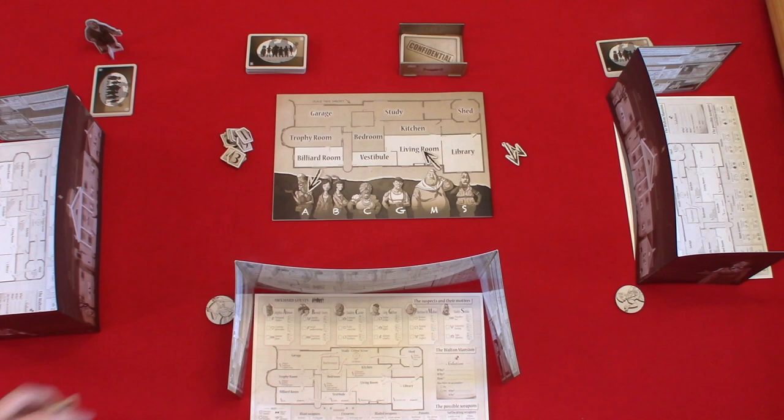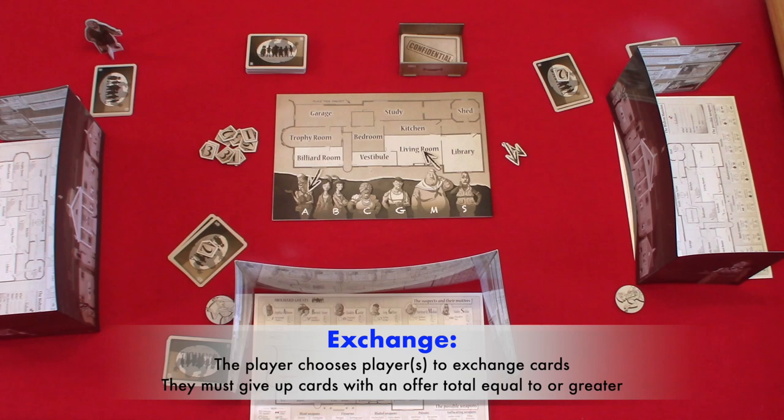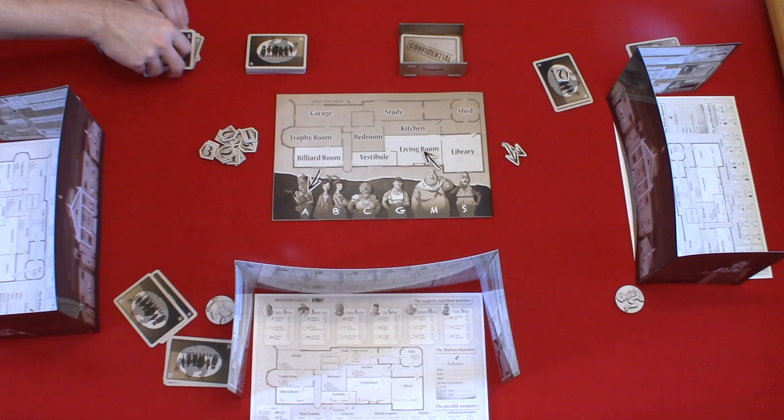That brings us to the exchange step. The active player chooses who to exchange cards with. They will then give them cards from their hand that are greater than or equal to the offer number on their stacks. It's good to keep in mind that you may exchange with as many players as you would like. Also, if no player offered information during the offer step, the active player can draw three cards from the deck. In this case, the active player chose to exchange cards with the player on their right and not the player across. Then the next player will take their turn.